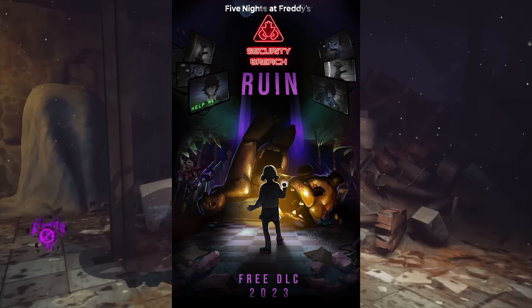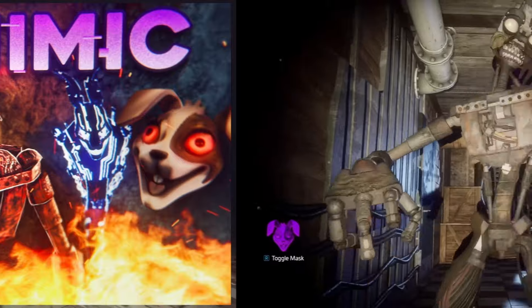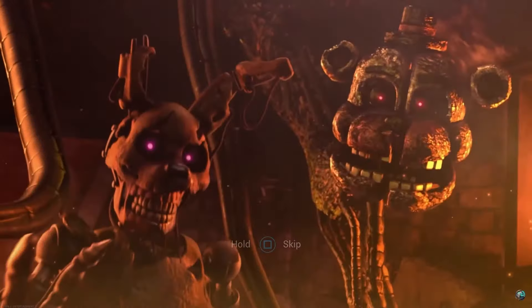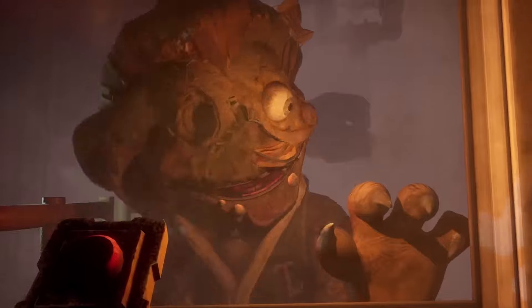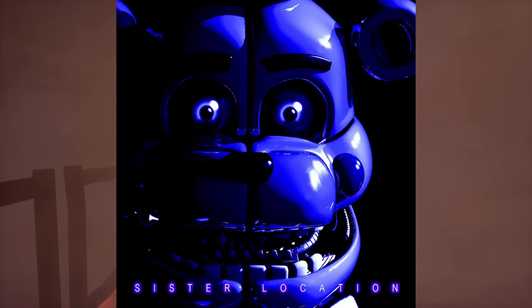Five Nights at Freddy's Ruin has been released for about a year now, but many mysteries still lie within the Destroyed Pizzaplex. There's the mystery of the Mimic, the Blob, and the whereabouts of Gregory. But one mystery I haven't seen the community talk about enough is the good ending — more specifically, the Mimic being scooped and how exactly this machine works and how it relates to FNAF's special location.